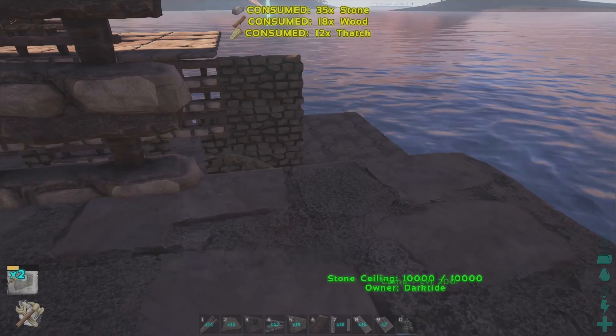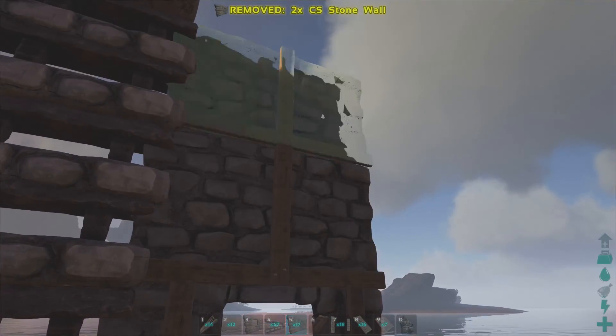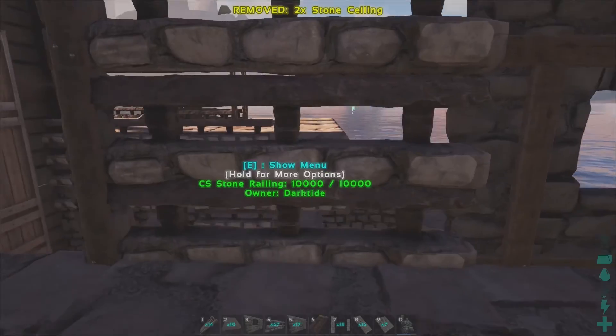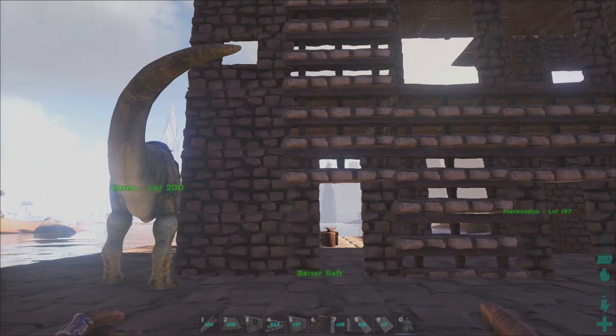I'm going to put my flyers over here, I think. And I'm going to build something else that I'm going to keep secret until we get to that point. The bottom floor I'm going to turn into a couple of other things — I might put the major crafting and storage area there or something like that. I don't know, but we'll see.